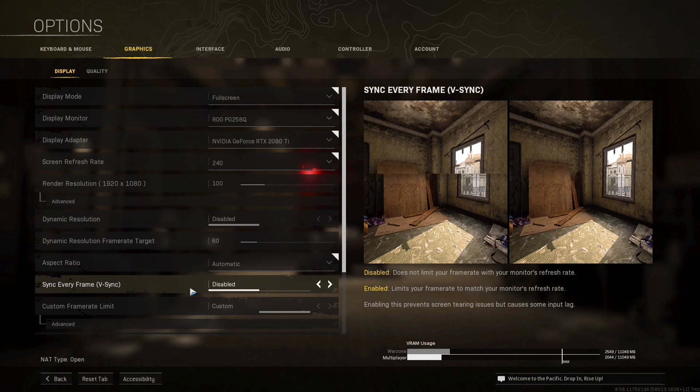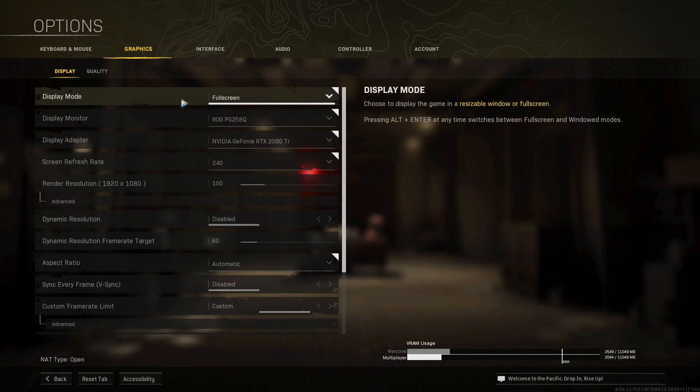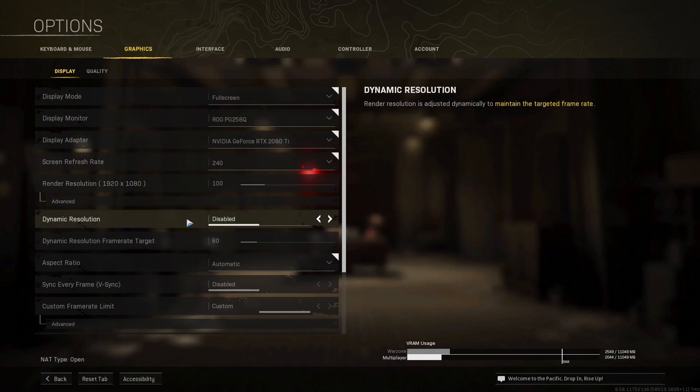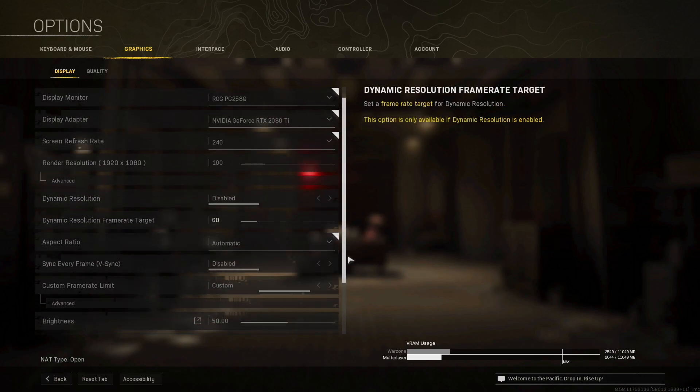Moving over to the second best Warzone settings, which are made for older or cheaper computers that cost less than $800, have been bought more than four years ago, or even for decent PCs that are still running into weird low FPS and stuttering problems. For all of you, put display mode on full screen. Screen refresh rate for most monitors will be at 60, but if you have a gaming monitor with a higher refresh rate, select that number. I have a 240Hz monitor so I select 240. Then dynamic resolution — click disable, and keep the dynamic resolution frame rate at default, which is 60.